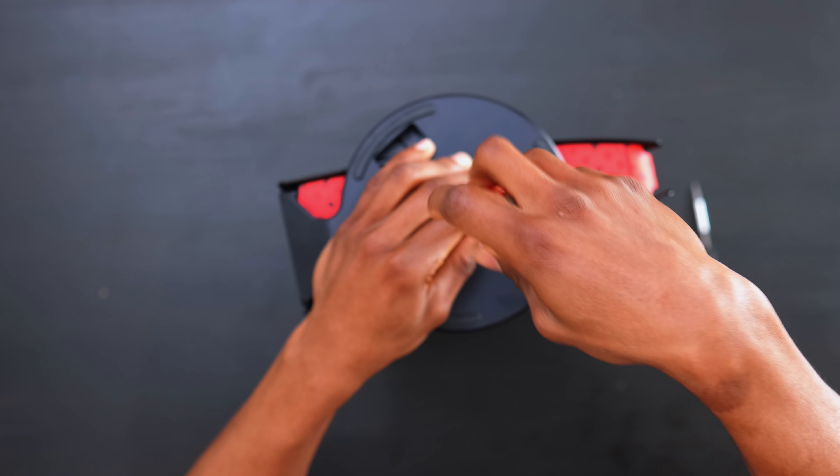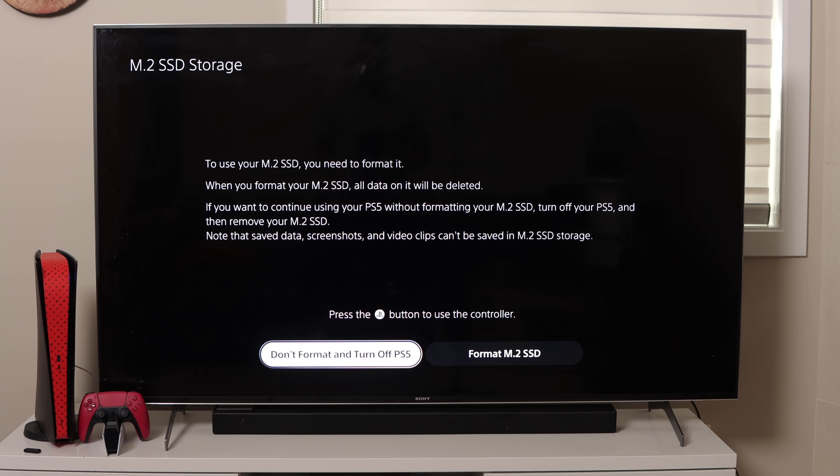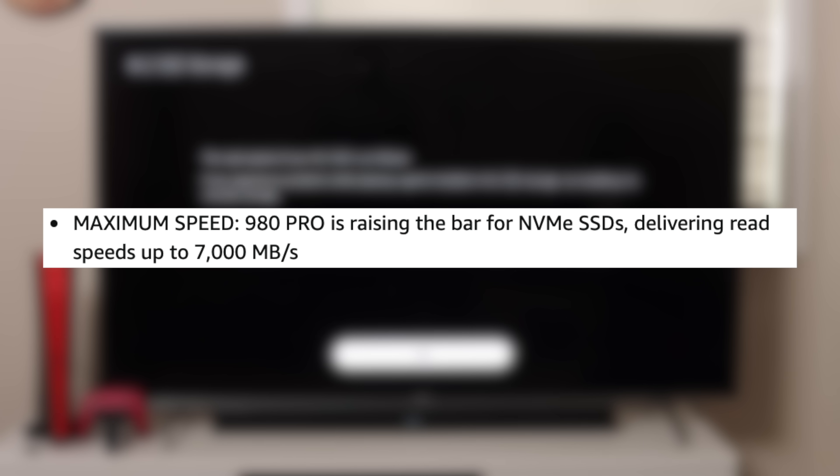Beta testing is like they're close to being perfect but just working out some kinks. We've got this installed — next thing I'm going to do is plug this in and show you the new storage. First time turning it on, as you can see it says: to use your M.2 SSD you need to format it, and all data on it will be deleted. I expected that. I'm going to go ahead and format the M.2 SSD and see how it works.